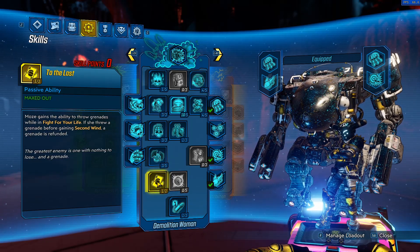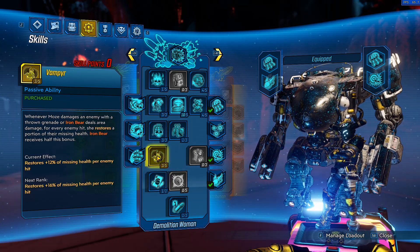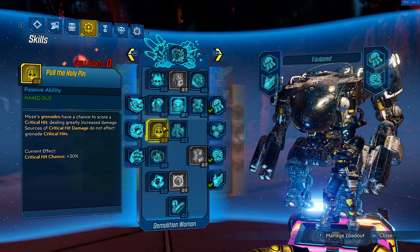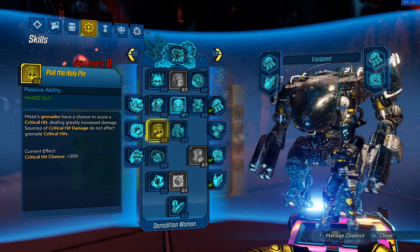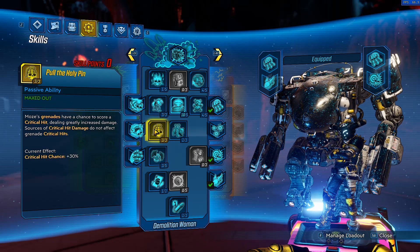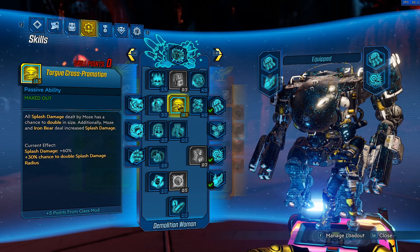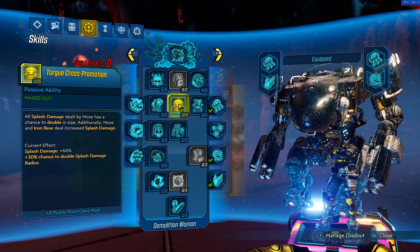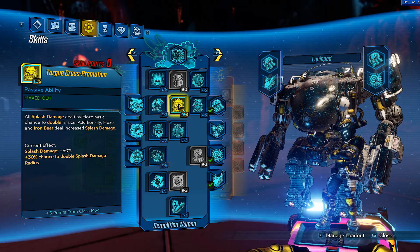We also have Topped Off — throwing grenades while in Fight for Your Life is very useful to maintain damage and secure kills. Vampyr helps with survivability. Pull the Holy Pin basically increases the lethality of the Minesweeper class mod; the Minesweeper grenades can crit because of this skill and proc another Minesweeper grenade. If you're lucky you can get long chains and do a ridiculous amount of damage very quickly, so it's a great skill for a Minesweeper build. Torgue Cross-Promotion doubles your splash radius, which increases the chance of self-damage, but the 60% splash damage bonus is too good not to max out, so we put 5 points into it.